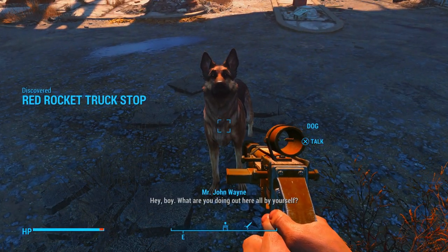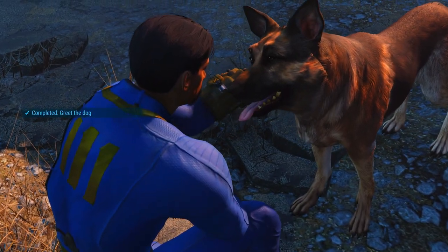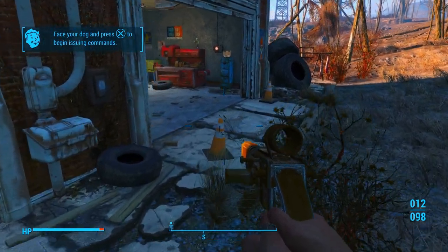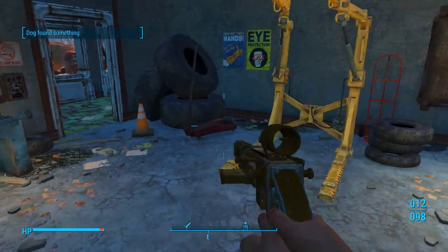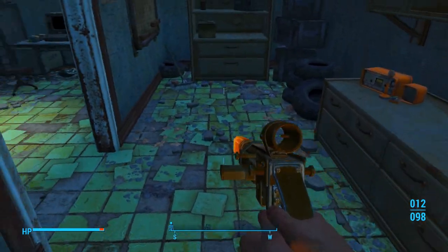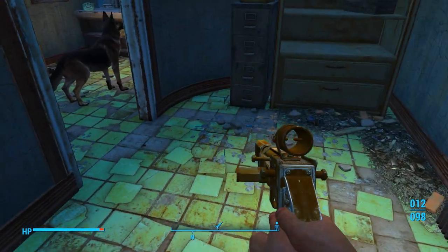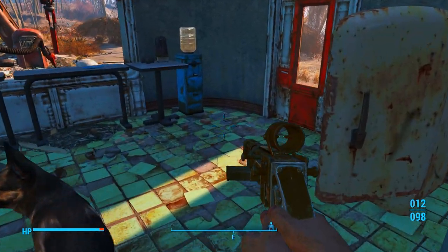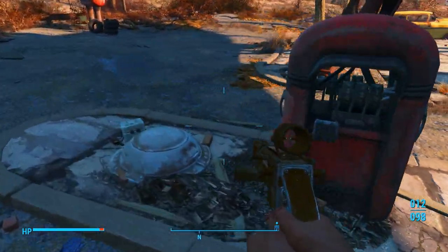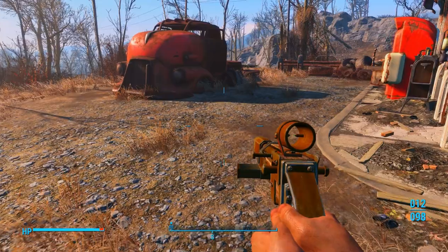Hey boy, what are you doing out here all by yourself? Did you lose your owner, buddy? Okay then, let's stick together. Right here is another workshop if you want a second workshop for the Red Rocket — feel free to interact with that. We have a cap stash right over here. We have a terminal with some lore in it. Grab that medkit. I'm not going to be doing a lot of looting on here, but I will loot some things.